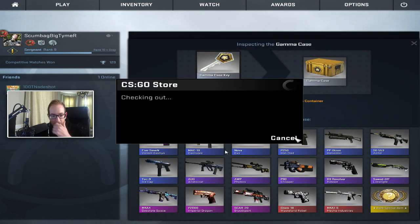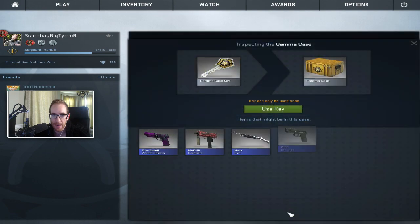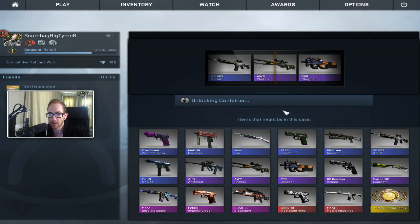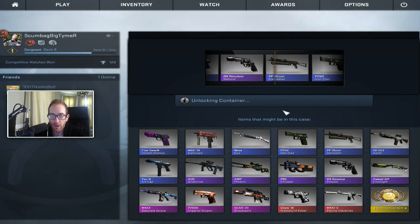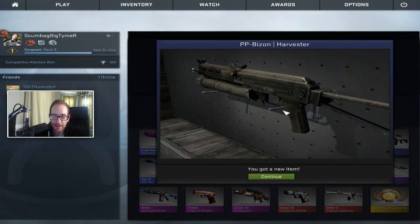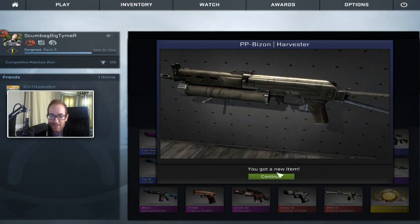Case number two. I think we got 30 of them. After this I'm going to buy 28 more keys that way we can get through this a little bit faster. We got the Harvester Bison. I kind of hate that — it just looks worn. That looks terrible. I hate that skin.